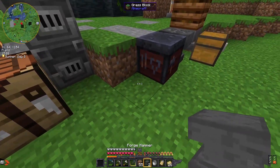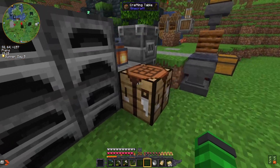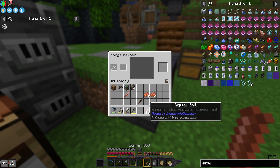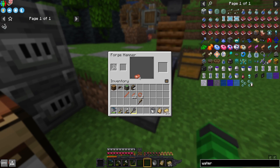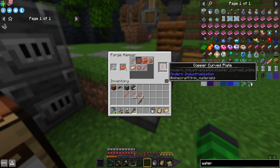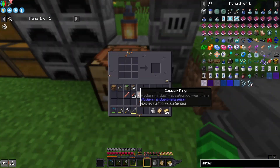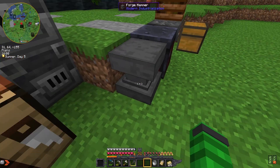We're going to slap this down and put the other one over here. This is a fancy workstation — we want one copper rod, copper bolts, copper rings, and copper curved plates. These rings need these plates.